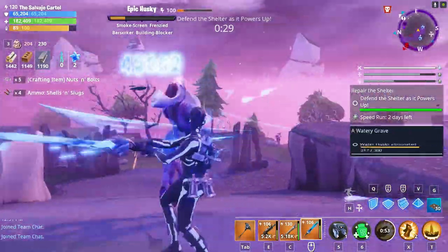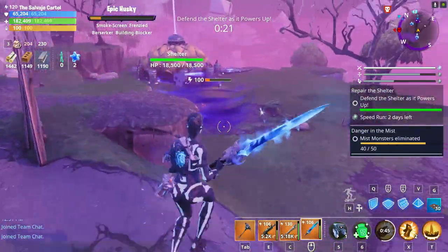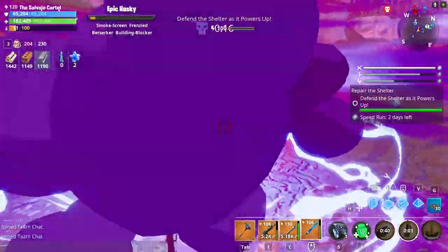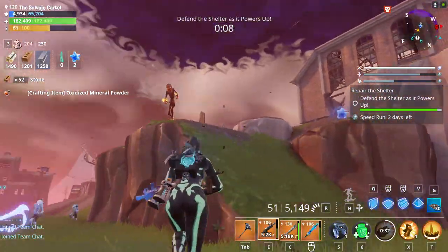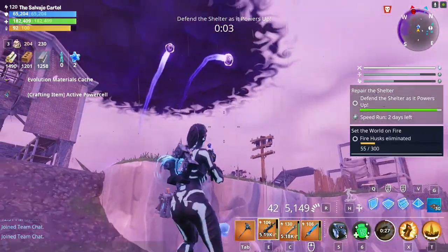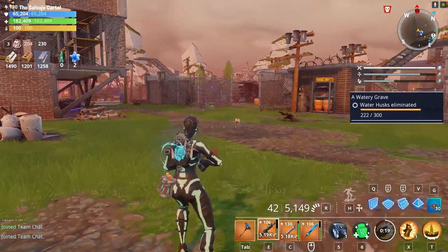As you guys can see, the lobbers are not even shooting towards the base — they're shooting towards me because that's what the husks are programmed to do. And even when I'm close to the base, look at the lobbers: they're throwing their projectiles towards me, not towards the base, because there isn't any structure that the lobbers can actually shoot at.